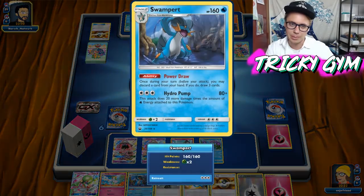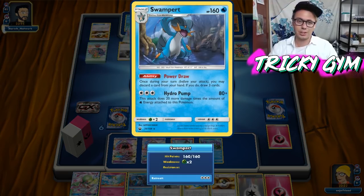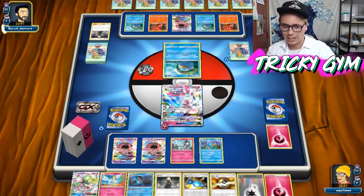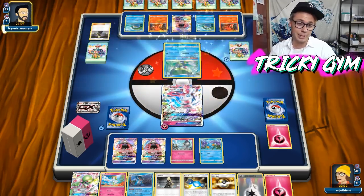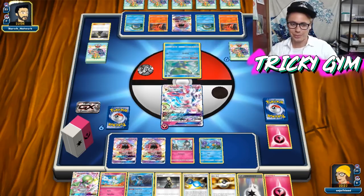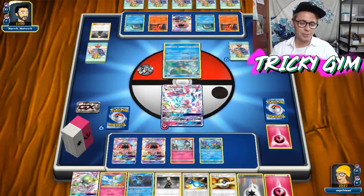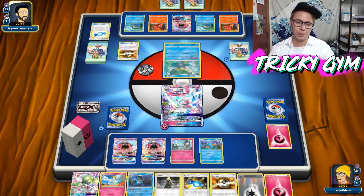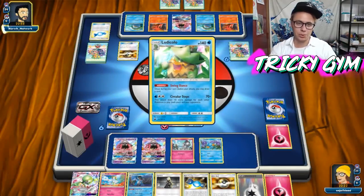Really, the Swampert is the backbone of this whole deck the way that I built it. You just use Sylveon and Swampert kind of in conjunction to get your Gardevoirs consistently set up. I like that because I don't really love any of the draw supporters in format — Cynthia is like the only good one. So for a deck like Gardevoir that just wants to draw into DCEs and energy, Power Draw is actually really cool because it gives you just that boost in draw that this deck so badly wants.